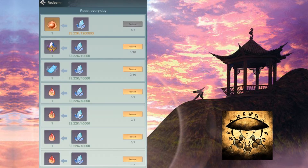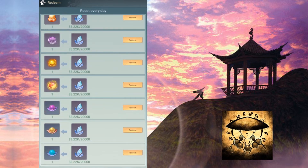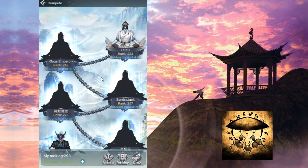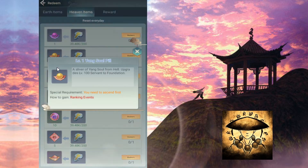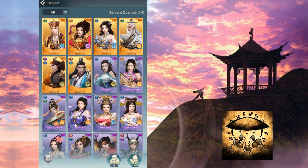I'll show you where to get the upgrade pills. You can get them from Ruin in exchange, and you can also get them from the Compete event, and from Heavenly Ram exchange. So there are two main ways to get the pill: from Ruin and from Compete.